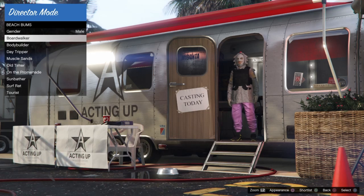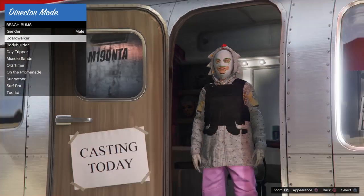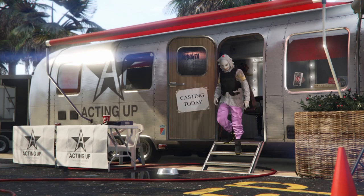Once you get these, you should be calling your friend and telling them to load onto online. Once you get the outfit, all you want to do is click shortlist it, and then head over and select it after. You want to click triangle to shortlist it, then head down to your shortlist actors, and go and click X or A to select the outfit. It will take you into director mode.